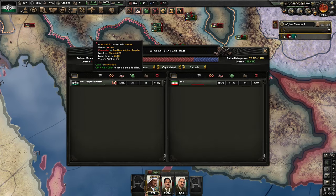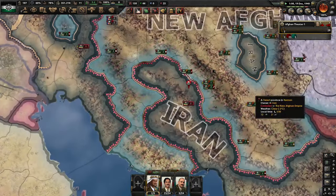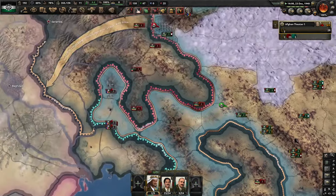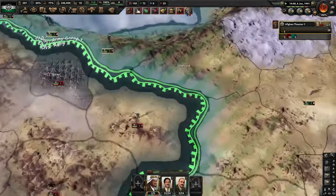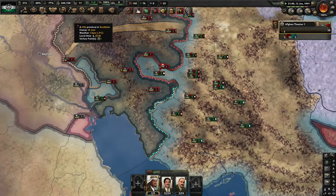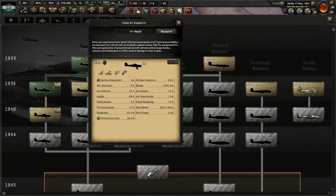We also haven't joined the Axis yet because I'm pretty sure if you join the Axis the Allies will actually end up guaranteeing the people you're at war with. Correct me if I'm wrong on that. And I had plans to declare war on Iraq, so I didn't want the British AI thinking I was on Germany's side — so we waited to join the Axis until much later, until after the Iraq war.